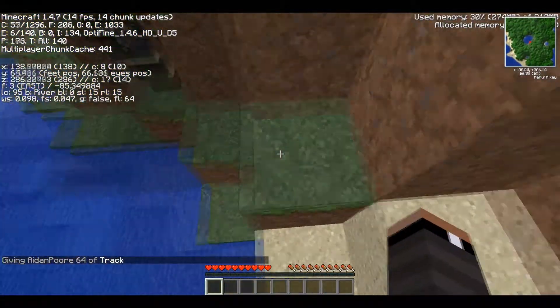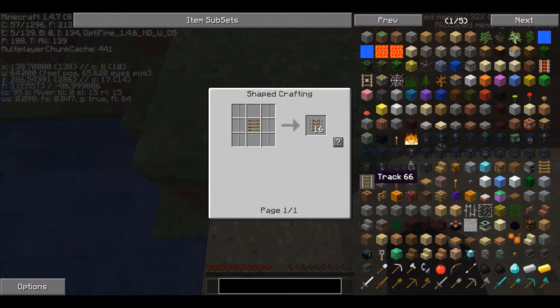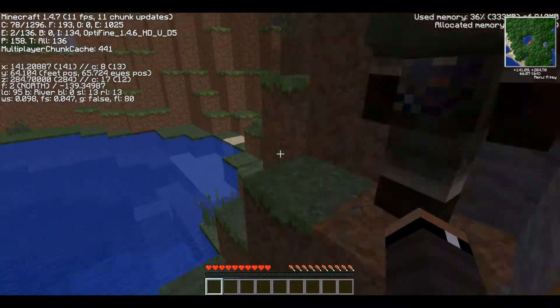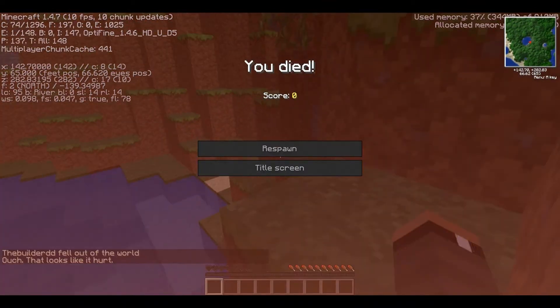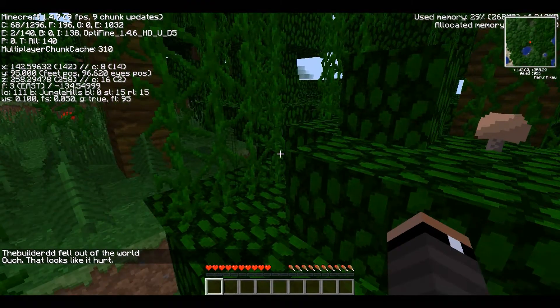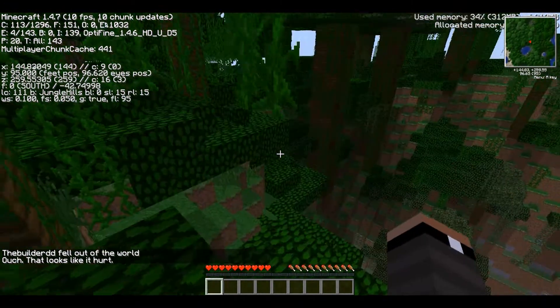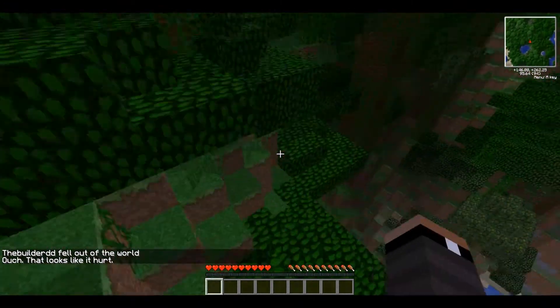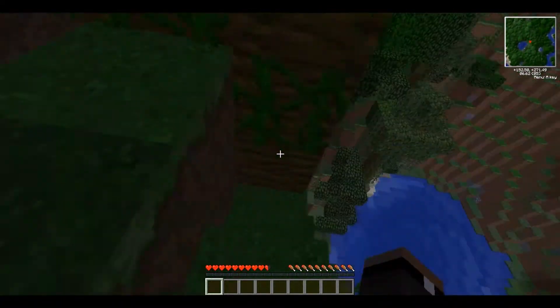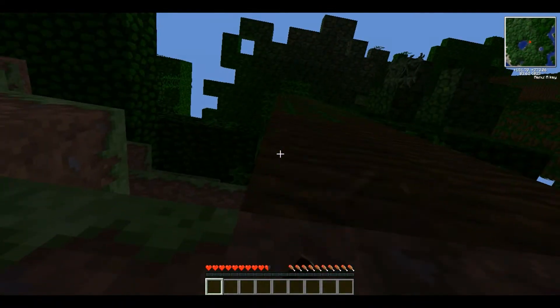Did you set yourself into recipe mode? I'm in recipe mode. Oh my gosh, did you change the recipe? It's not working for me. Going back to spawn. Achievement kit: getting wood. This is the most basic thing ever. Jay just started.